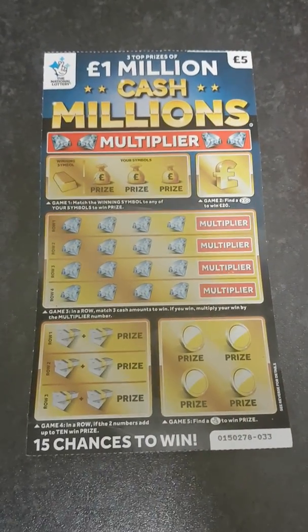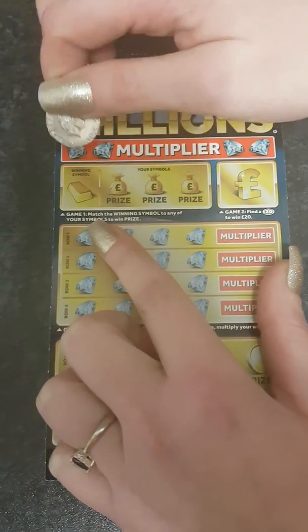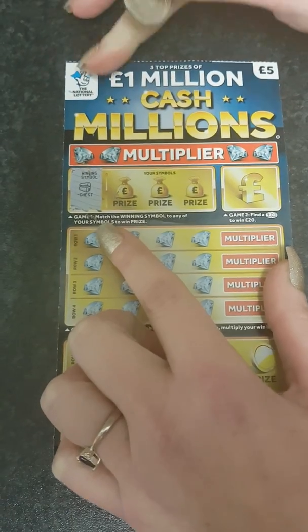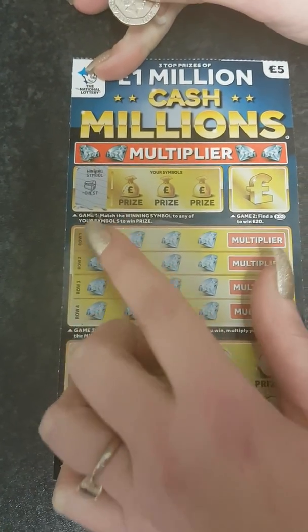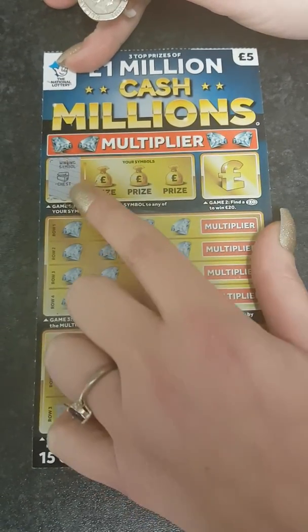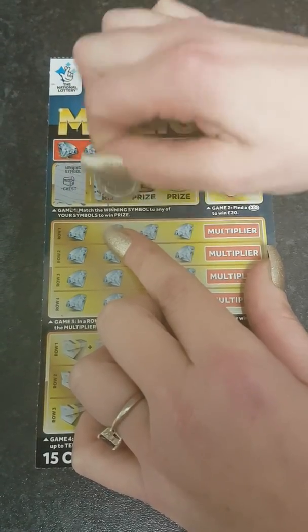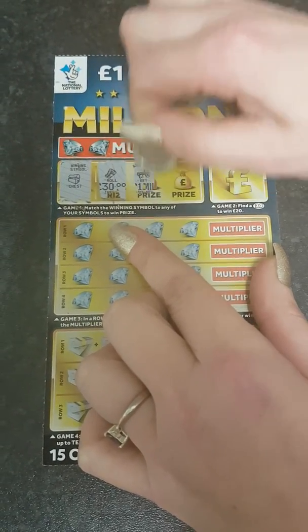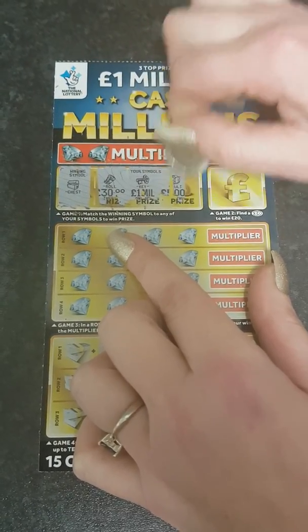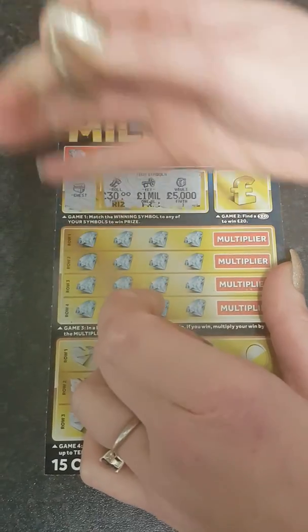So game one, guys — you've got a winning symbol, which is a chest. What we've got to do is match that winning symbol to any of these symbols. We've got five chests... fingers crossed, guys... a roll, a key, and a vault. So there's no win on that one, guys.